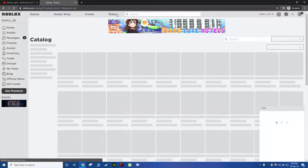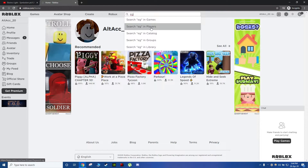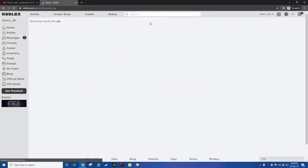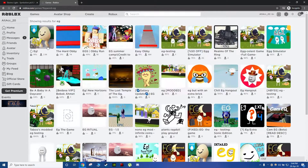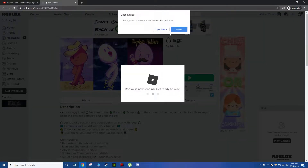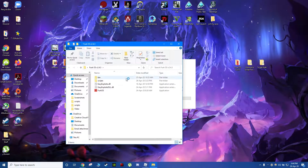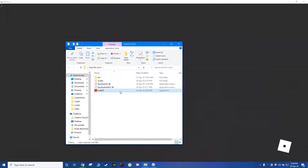I'll just go to a game called Egg, which is one of the games in the egg hunt. I'll join that real quick — click Egg and click Open Roblox. While that is loading, please open up FurkOS, always linked down in the description below.